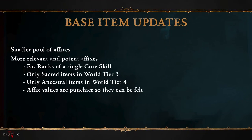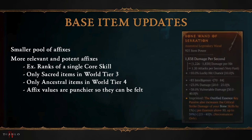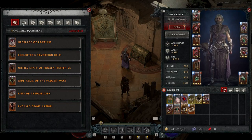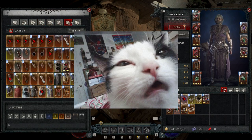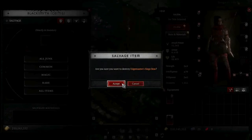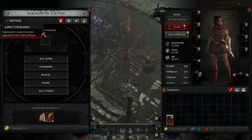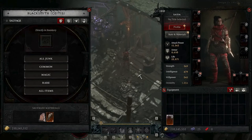Blizz absolutely gutted all the dogshit affixes in the game, so say goodbye to those and hello to these new ones. You can also say goodbye to aspect crystals. If you salvage a legendary, it will upgrade an aspect in the Codex of Power when you salvage it. So you no longer need to go to the occultist to extract aspects. Aspect crystals are no longer a thing in this new version of the Codex of Power — when you salvage the legendary, it will upgrade it.